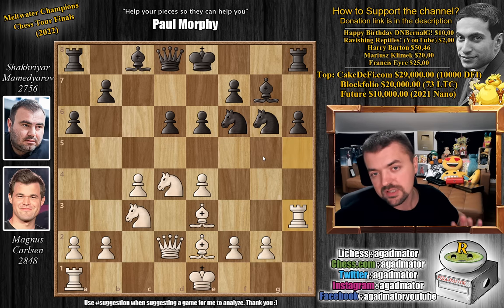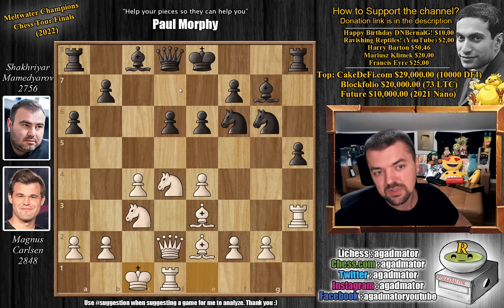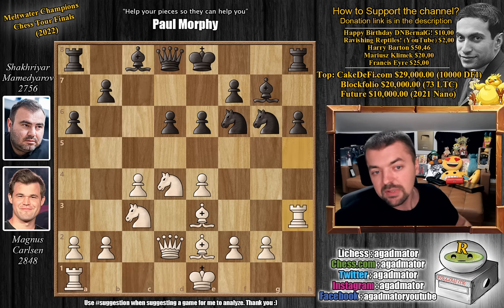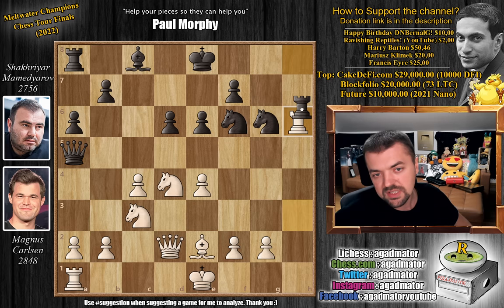Knight to f6 attacks the rook, and now rook to h3. Here Shakhryar should just count his blessings and advance the pawn to h5 to save it and continue the game somehow — maybe castles, queen to c7, dreaming of bishop to d7, castles, king to b8, and trying to survive. But in the game he played queen to a5.